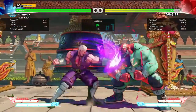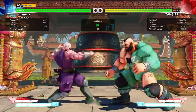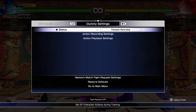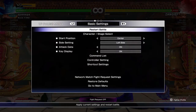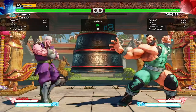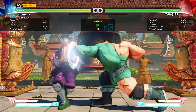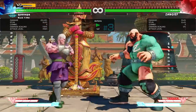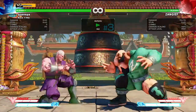If you space it out and walk back a little bit, you'll be fine. Once you condition him to stop armoring, he'll start using his standing fierce instead. That's something Zangief will go for once he sees you know not to use the psycho axe too much. The fully charged standing fierce is plus one on block, so if you block it from a far distance his command grab can't reach. Most of the time he'll press crouching jab since it's plus one — from that distance you can throw out standing fierce.